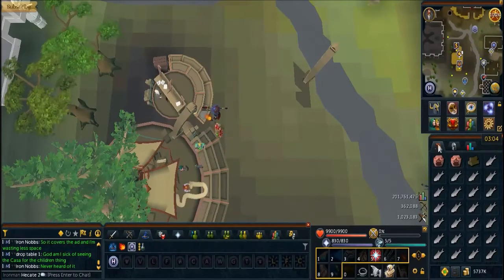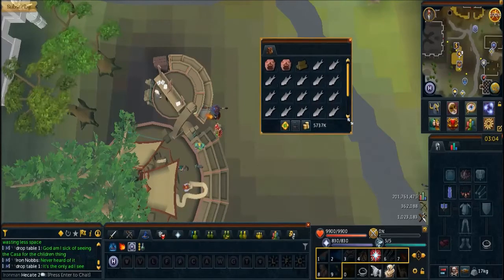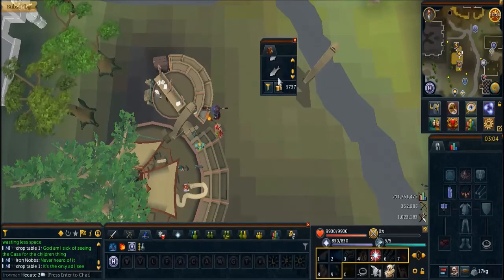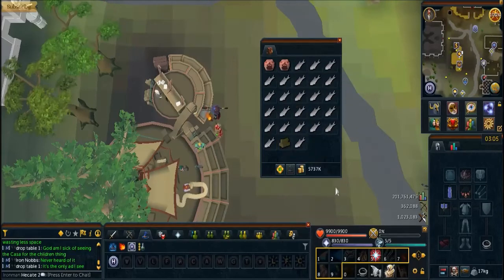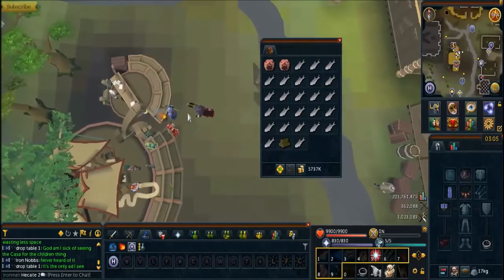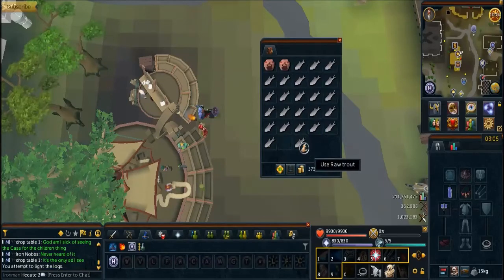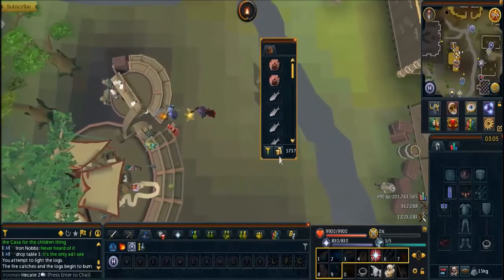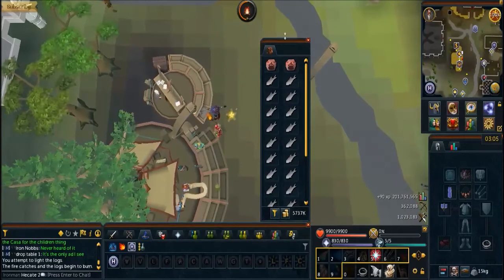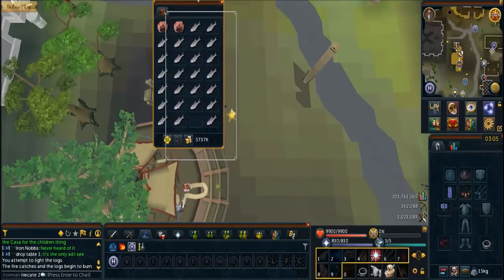For three-tick cooking specifically, you want to drag your inventory over and position the last piece of food in a convenient spot. However you want to arrange your inventory, you want to have it so that your last piece of food is right next to the fire. So when you go and light your fire, the trout or salmon — whichever you're currently cooking — should be right next to the end of the fire.